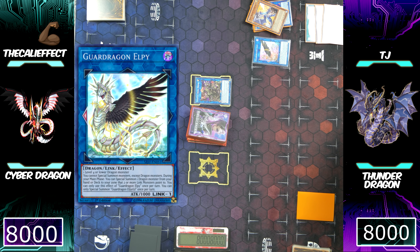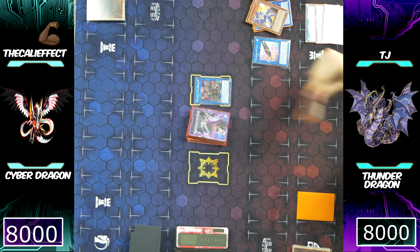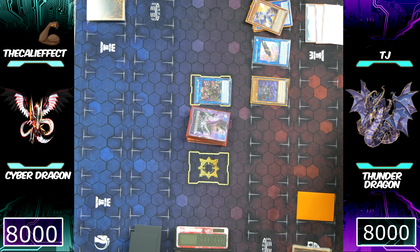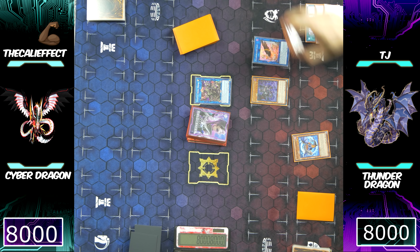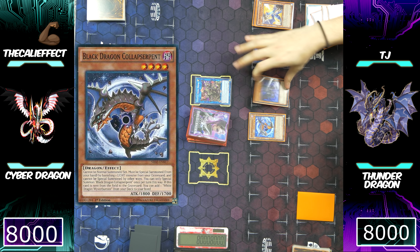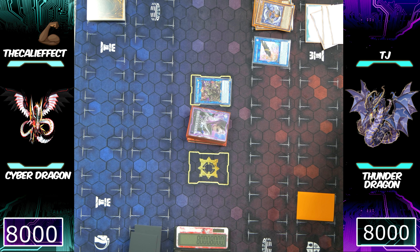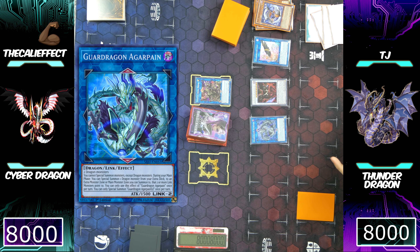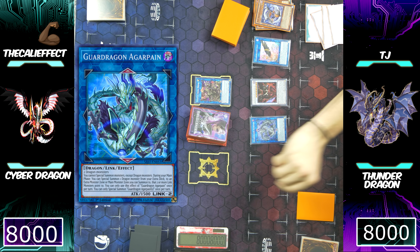He's going to banish Eclipse Wyvern to special summon Black Dragon, and then Darkness Diablos and Calibursine make Araganain. Araganain is going to use its effect — since Elpy and Saryuja point to a Link Arrow, he can special summon Scarlet Red Dragon Archfiend Abyss to where both monsters point. He's then going to use Thunder Dragon to search another Thunder Dragon from his deck. Right now he's only locked into special summoning Dragon Monsters because he has Elpy and Araganain on his side of the field.